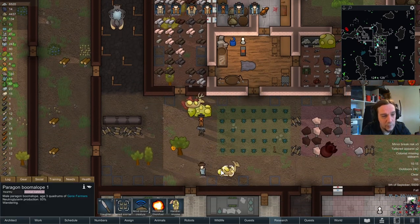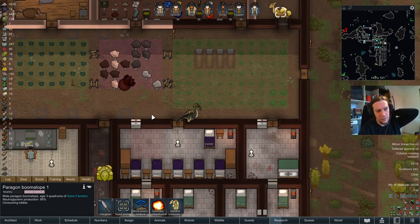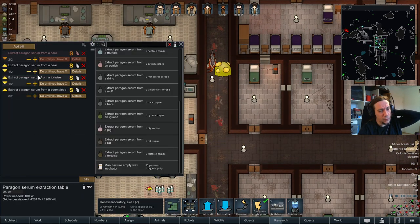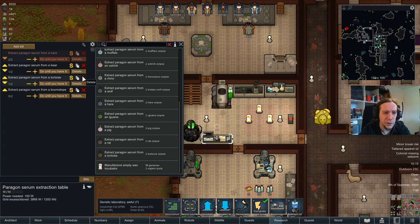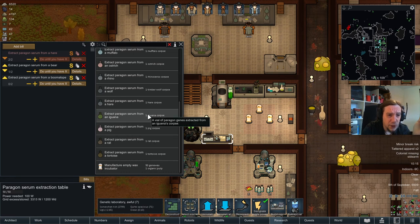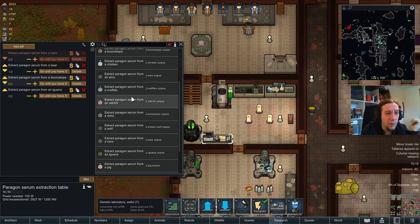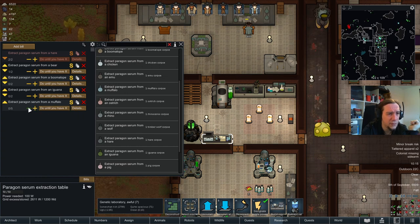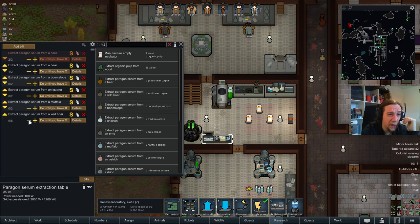Insectoids. I don't know what I should think of the Paragon Boomalope. Still looking for a Paragon Bear. The Paragon Tortoise is no longer a project. Paragon Rat was just disgusting. Paragon Iguana is still on my bucket list. Paragon Muffalo - I don't think I've done that yet, got to do that. Definitely got to do that. Paragon Chicken - no. Paragon Bear - we already talked about that.